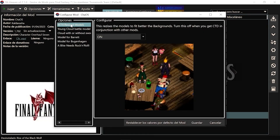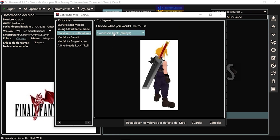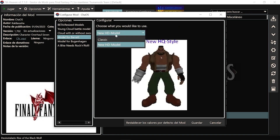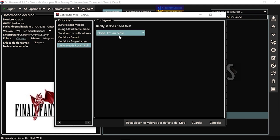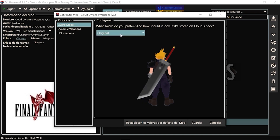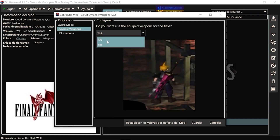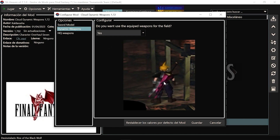Chaos: básicamente lo que hace es que los personajes tienen más tamaño realista que tamaño mini chibi. Aparte de cambiar los modelos, tienes el Cloud original pequeño o no. La espada: si queréis llevarla siempre encima. El modelo de Barrett: si queréis el antiguo o el nuevo. Hohenheim: si lo quieres así o así. Y luego el de Cloud Dynamics Weapons: si quieres la espada original, la de Crisis Core, o la original dada a la vuelta. Si tú le das a que no, siempre va a ir con la espada mortal. Y en batalla, si le das a Dynamics Weapon, siempre va a salir detrás de Cloud la espada que lleves equipada.